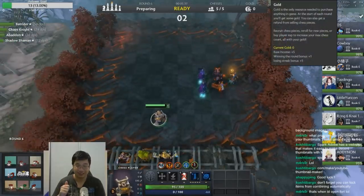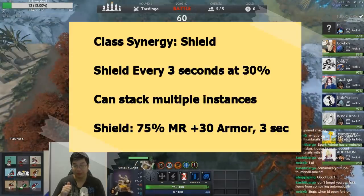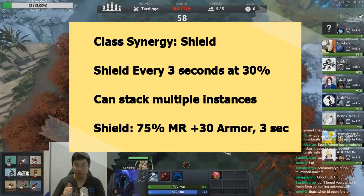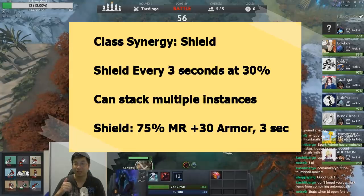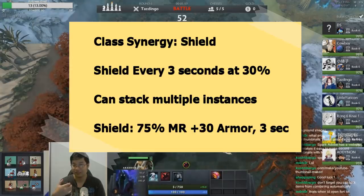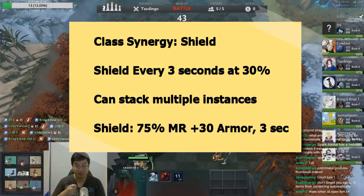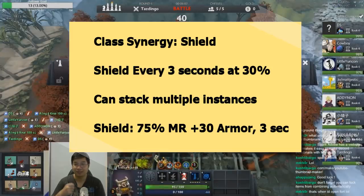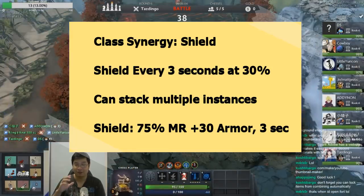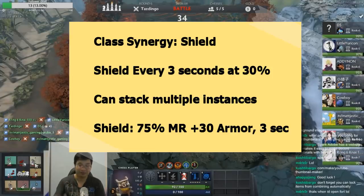The class synergy for knights is a shield, or we could call it super armor. Every 3 seconds the shield will proc at a 30% chance, and this can trigger and stack multiple times when you have more than 2 knights, 4 knights, or 6 knights. Each time a shield procs, it gives that knight 75% magic resistance and 30 armor for 3 seconds. This always happens every 3 seconds, but will not happen on the first second of the game.